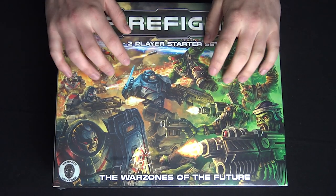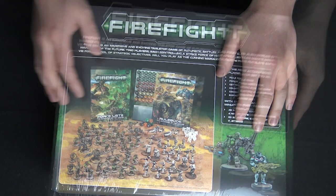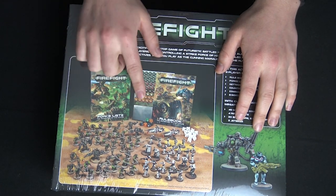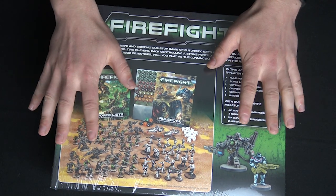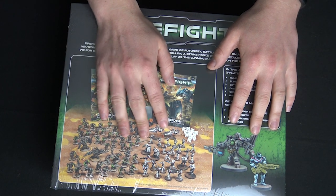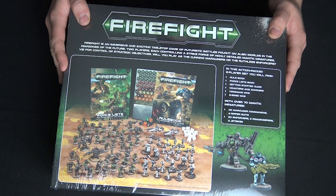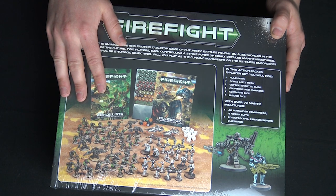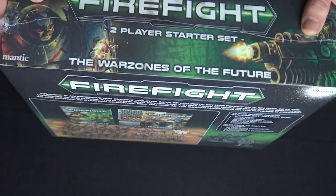So here we are, the Firefight two-player starter set. A brief look at what we've got: rule book, force lists, counters required, a huge enormous commando marauder army and an elite fighting force of the enforcers — a nice variety of models. We'll look at more soon, and command dice and your very interesting d8s. So that's the contents.